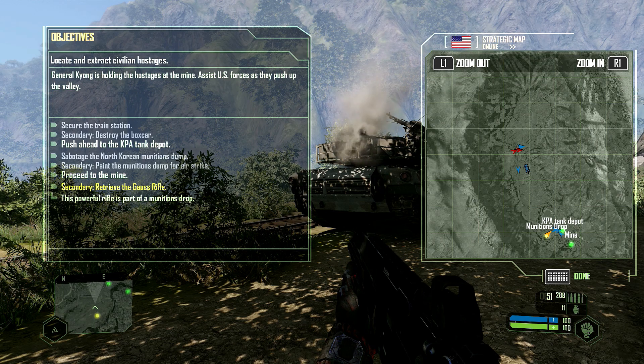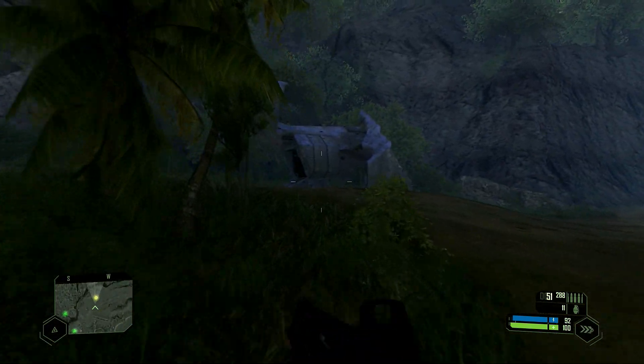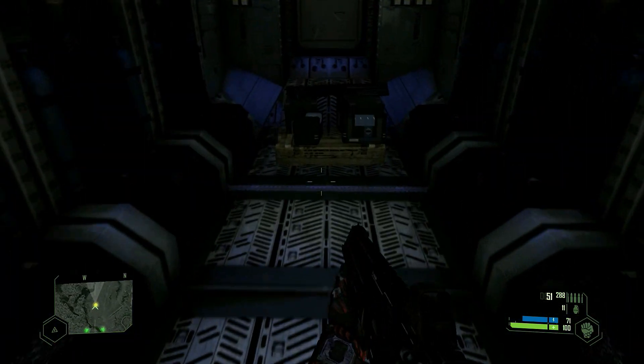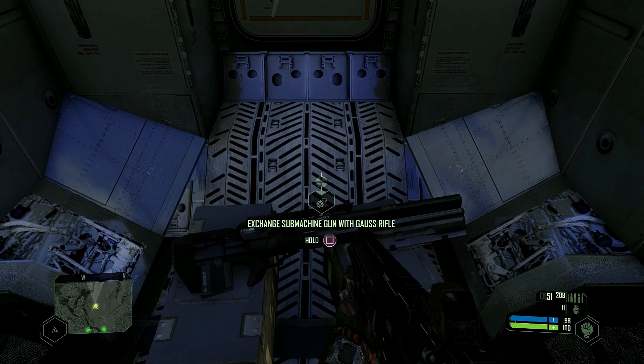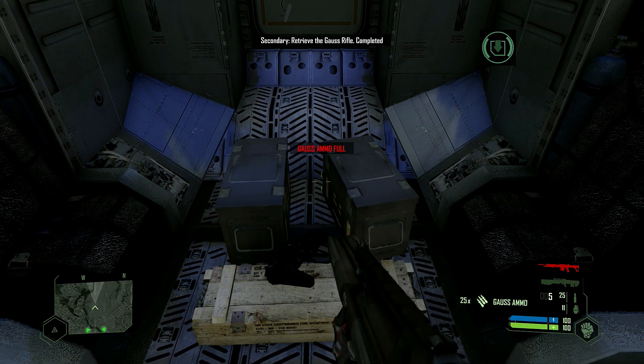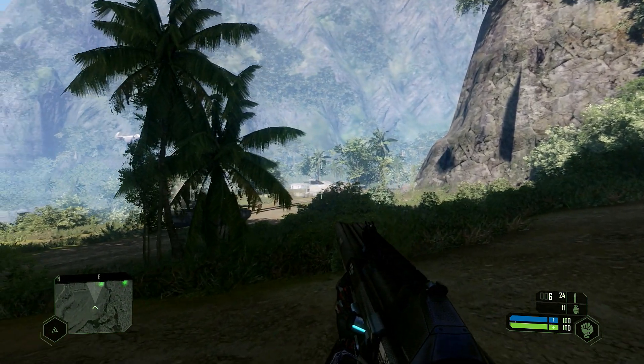Next up is the Gorge rifle. This is on the mission Onslaught — you can actually exit your tank, which I didn't realize at first and made things very confusing. This is marked on your map as a secondary objective, so go in here, grab it, and grab all the ammo you can. You won't get a kill with this one until a little bit later.